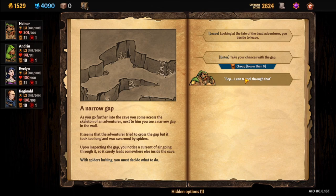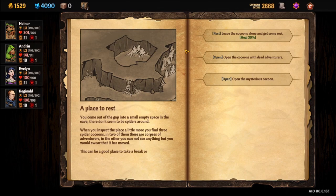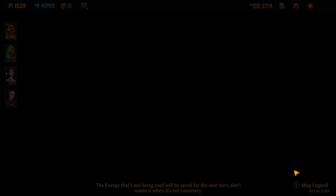For the narrow gap you need to roll lower than six. You can try using Heiner here to help with the check. If it goes well, you get through and reach the resting place where you open the mysterious cocoon.